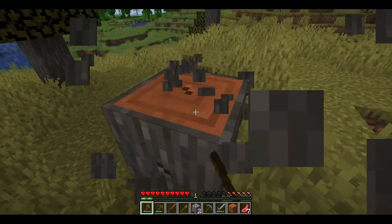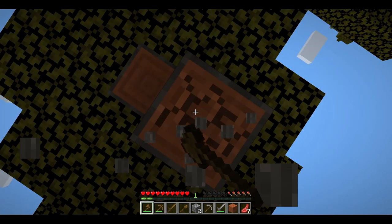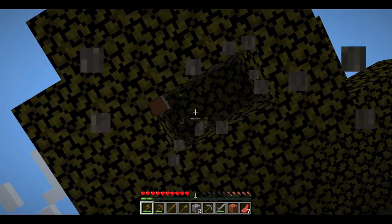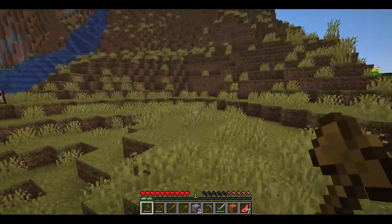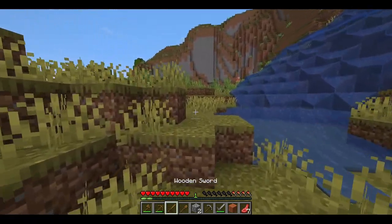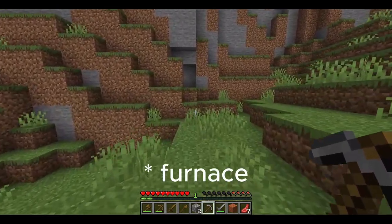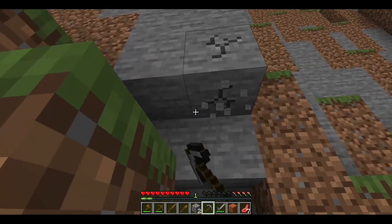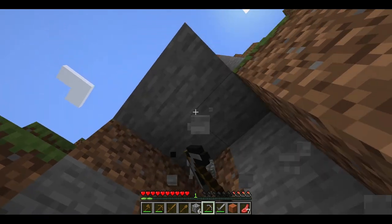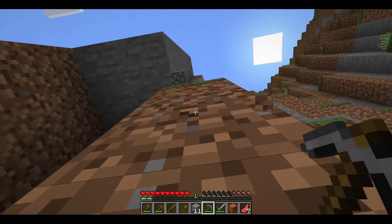I'm just going to use my wooden axe quickly to get some more wood. We just need to gather some more cobblestone so we can craft an oven. That should be more than enough but let's take a few blocks more.